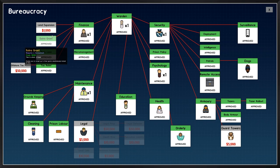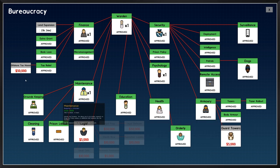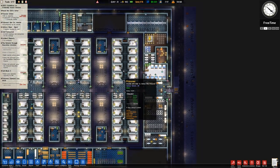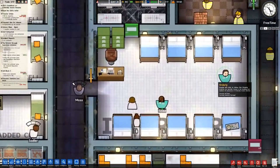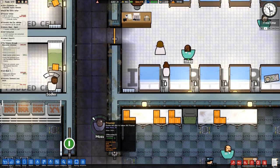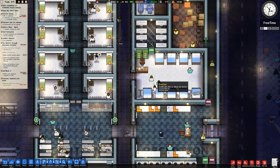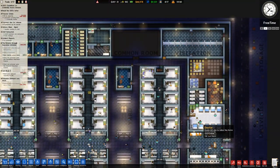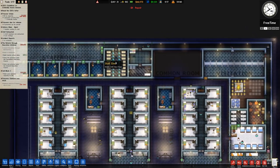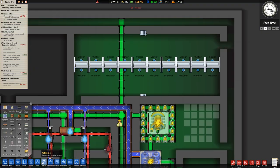Going over to our bureaucracy, we're going to start a research land expansion. We also have guard towers which we don't need, and I'd like to get the offshore tax haven boat — that's 50 grand, and I think we need that money to finish building the rest of this. Prisoner Alex Moss has been treated, which is fine. The reason I hired another doctor is we've got more prisoners now, and if the two doctors go on a break during an overdose, people can die — we've seen that in a previous series.